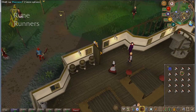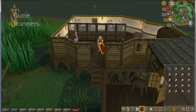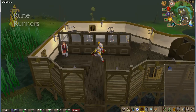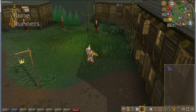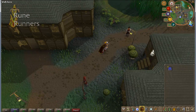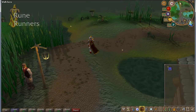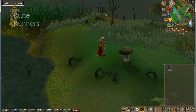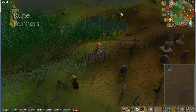Then we head over to Canifis Bank which I showed you earlier. This has been my worst run ever — I've never made this little. Let's pop it to the bank and deposit all of these. Do one more run. I'll just head back through here and back to my favourite spot.